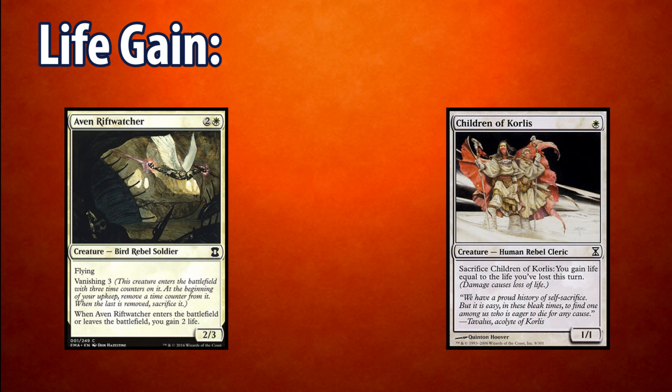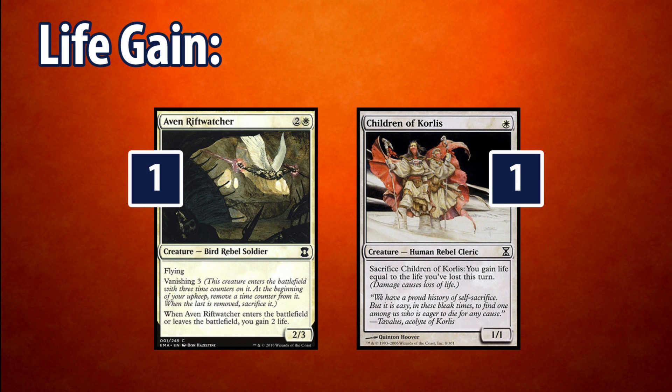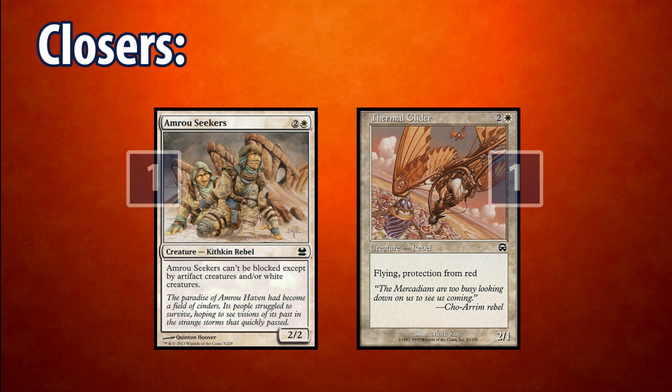Next up, we have our life gain package in the form of 1 Aven Riftwatcher and 1 Children of Korlis. Aven Riftwatcher is a great blocker, and it gains us 4 life over the course of its short existence. Children of Korlis is a pseudo fog effect. The downside is we have to lose life before we can gain it back, but a tutorable effect like this is pretty sweet. Finally, we have our closers. These aren't our only closers, they're just the ones that are tutorable.